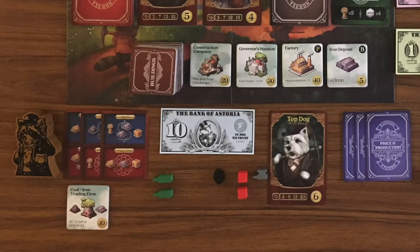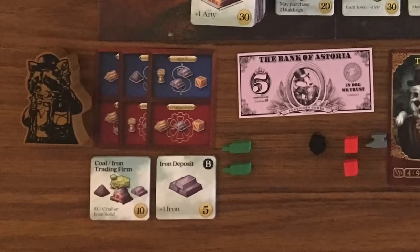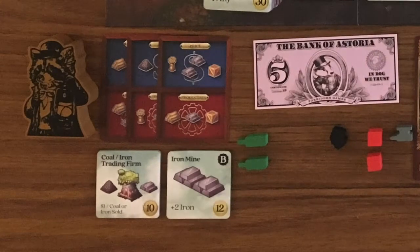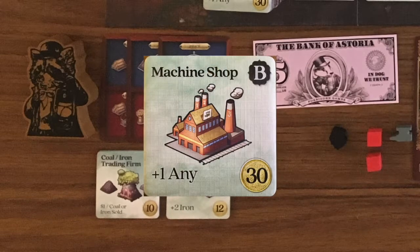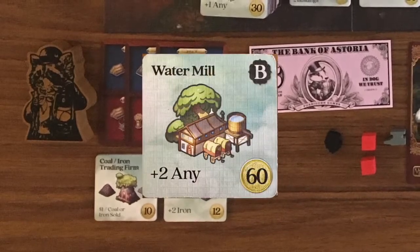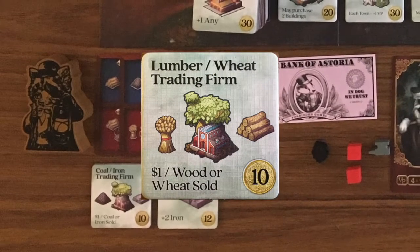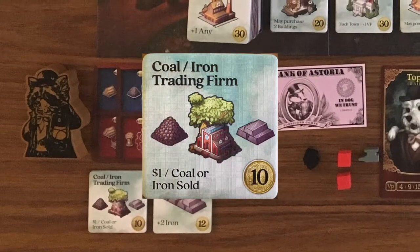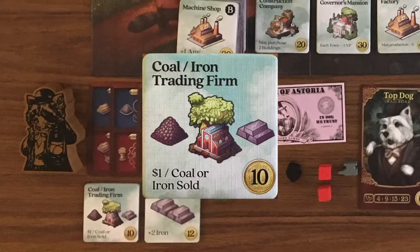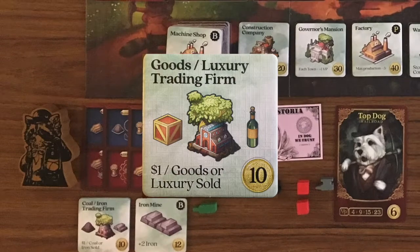Some of these tiles are double-sided. When you purchase a building it starts on the plus one side. You may later spend an action to upgrade the tile, paying the cost listed on the plus two side and flipping it over. The Machine Shop lets you take plus one of any commodity during production. The Water Mill lets you take plus two of any commodity. The Lumber Wheat Trading Firm gives you a dollar per unit of wood and wheat sold by any player. The Coal Iron Trading Firm similarly lets you gain a dollar for each unit of coal or iron sold by any player. The Good Luxury Trading Firm lets you gain a dollar for each good or luxury unit sold by any player.